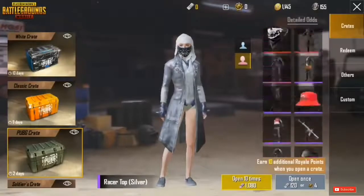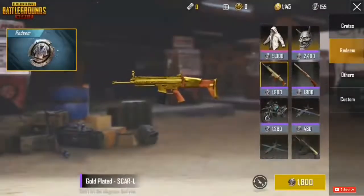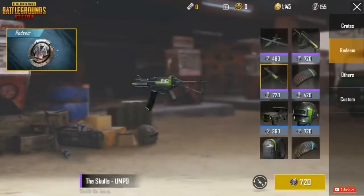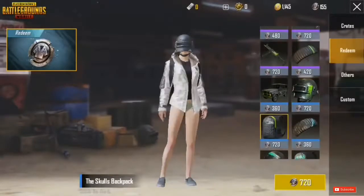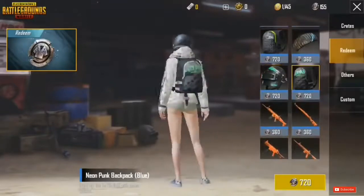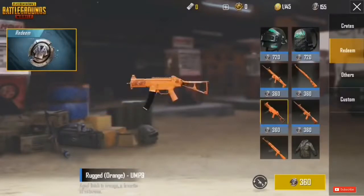Inside the crates there's a lot of cool stuff — vehicle skins, and you can also purchase a backpack skin with silver fragments. We have the Olive Branch pan, a backpack, and the regular golden SCAR which is already in the global version. There's also a plane skin, a SCAR-L gun skin in a rugged orange version, the Kar98, the M4, a UMP9, and an AKM.